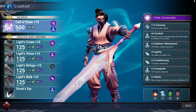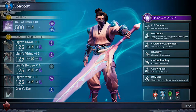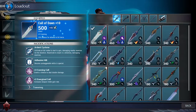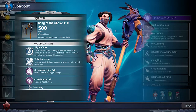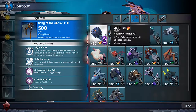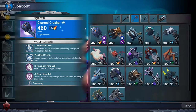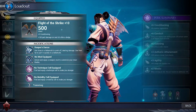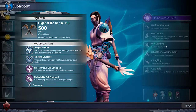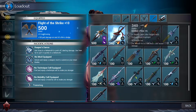Weapon types. There are currently six different weapons to use in Dauntless: swords, axes, hammers, chain blades, war pikes and double pistols known as the Ostian repeaters. Each has their own playstyle so make sure to play around and find what kind of style you enjoy. Swords are a good all-round weapon and can do a little bit of everything. They also have a cyclone attack.